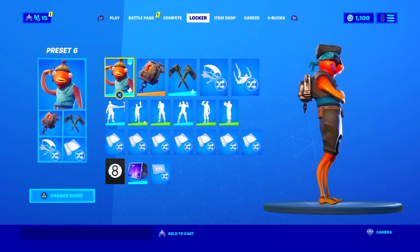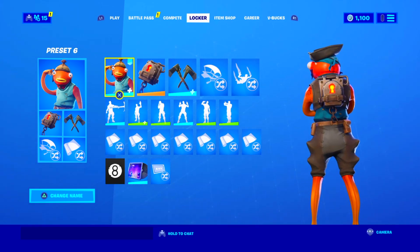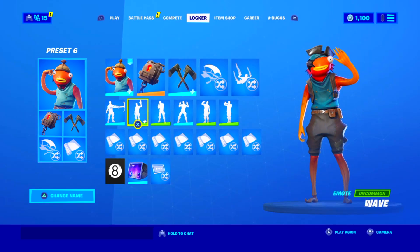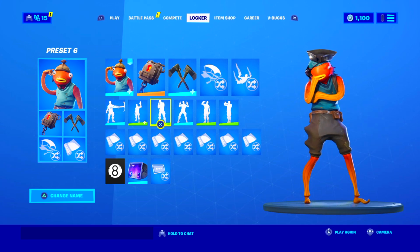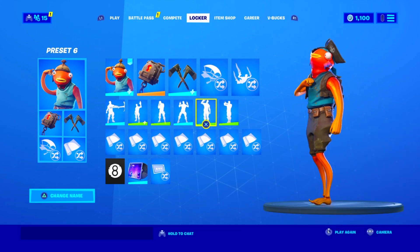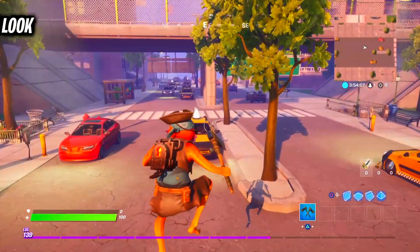Moving on to the eighth combo, we have the pirate variant of the Fish Stick skin alongside the padlock back bling from Season 8 and the ripe rivers pickaxe from Season 9. I personally really like the pickaxe with this, but I feel like the back bling is not perfect for the skin. It works though — you can use it if you like it or remove it if you don't. It comes down to personal preference.